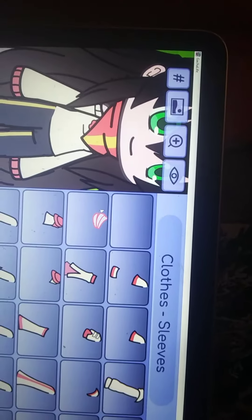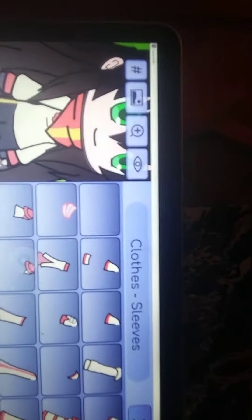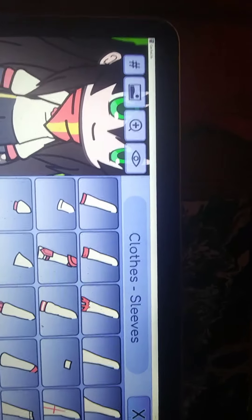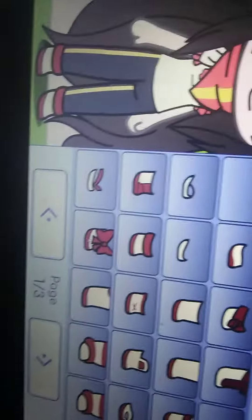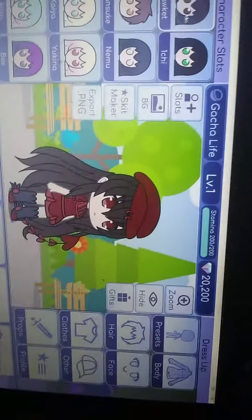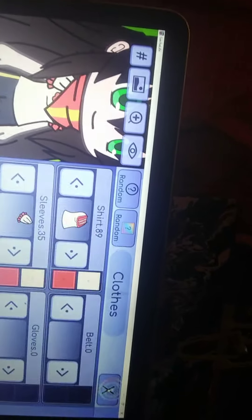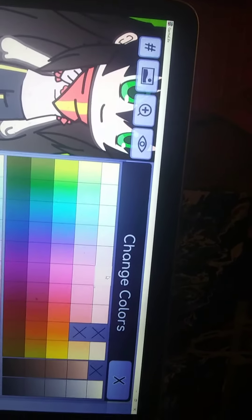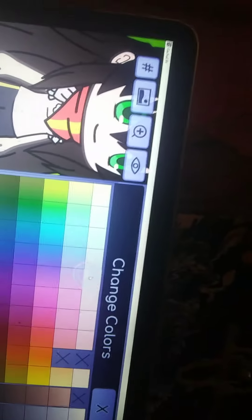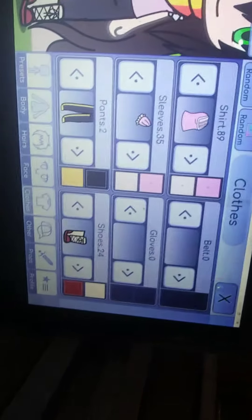Wait, I didn't think I picked a sleeve — hold on, yep I did. Let me give her the sleeves. Her favorite colors are pastel pink and pastel purple, that's why she's called Cure Easter. What shoes did I get? Oh yeah those ones, but this time I'm gonna give her these shoes. I'll make them pastel pink and pastel purple.